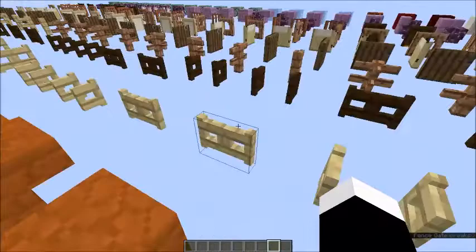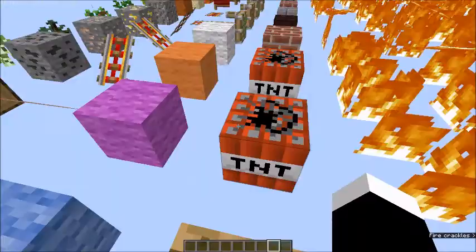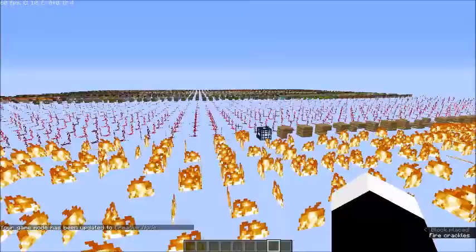I wanted to find the TNT — I'm not sure where that is. Here it is. Let me go back into game mode 0. That's all I wanted to do, because yeah, you can't break it. And you can't place blocks either.